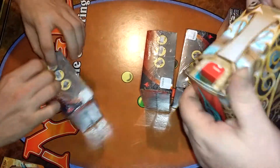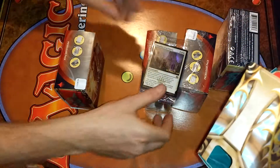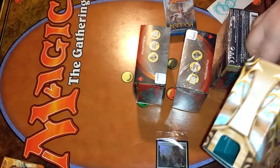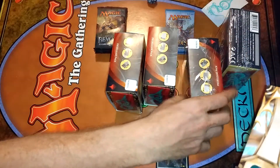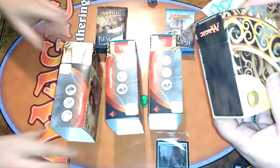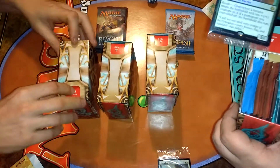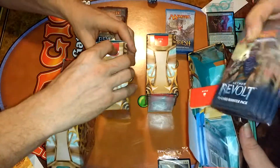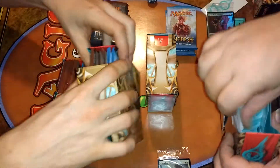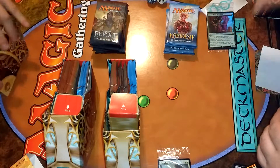Alright, here we go. First one: Consulate Crackdown. It's not bad. We've got packs of Kaladesh here, there's stickers, there are packs of either revolt — yeah, Kaladesh packs. Oh look, the one I was missing — cool! A black tie. So we're gonna crack all these open and we'll get right back to you guys. Alright, we've got them all open. Green Wheel Liberator, our Aether Revolts, our Kaladesh packs, and our sticker.